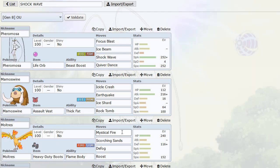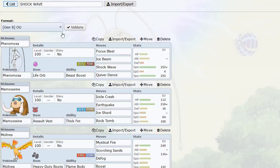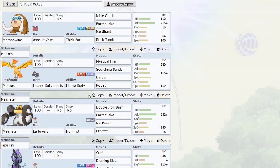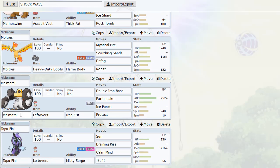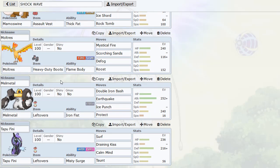Before I get into it, I'd like for you all to outplay the algorithm for me and leave a comment. Tell me, what is your favorite Ultra Beast? Mine used to be Guzzlord, but not really anymore. I really like this Pheromosa set a lot — it kind of makes my favorite Ultra Beast Pheromosa. We have Quiver Dance Shockwave.